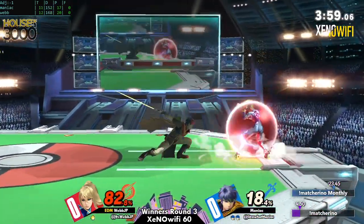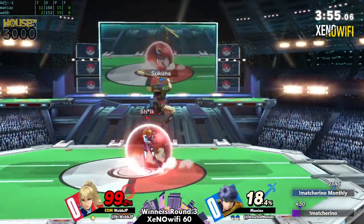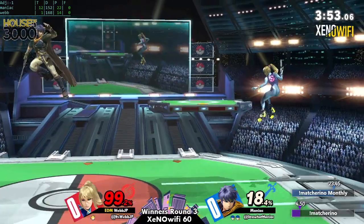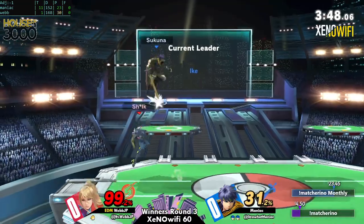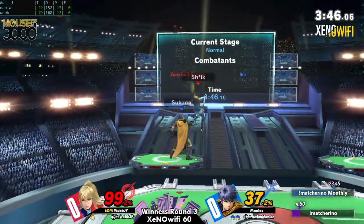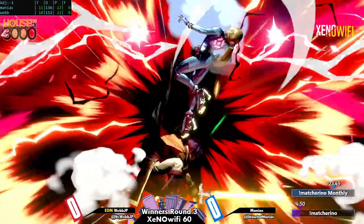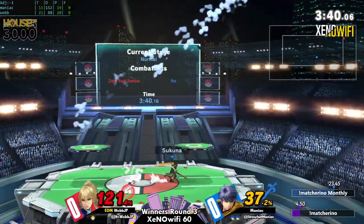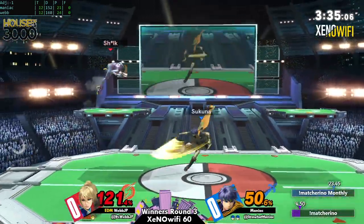He was getting his jumps caught all the time — he was just jumping in these panic situations. And as we see right there, Ike throws out the move, and when you're going head-to-head against Ike, if his move is already coming out you're probably going to lose as ZSS.